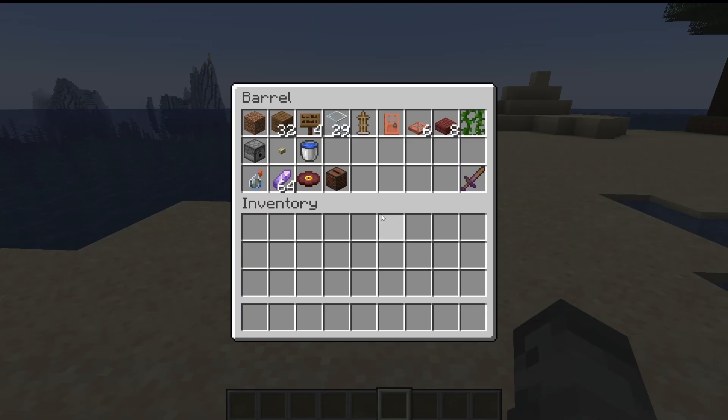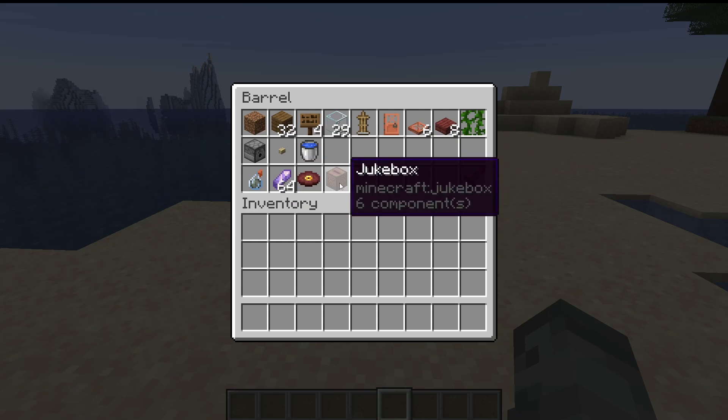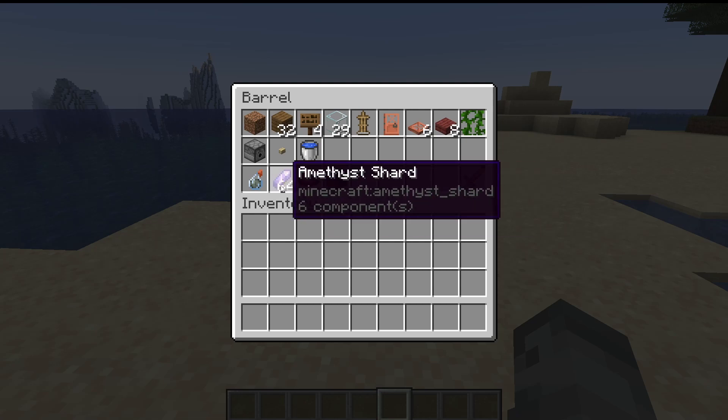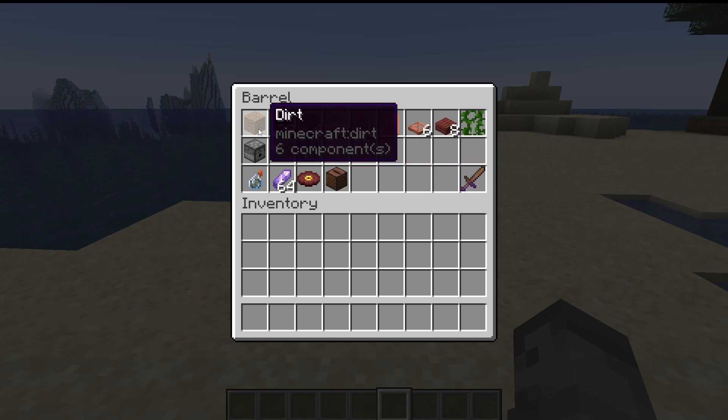In this barrel here we have all the materials that you'll need — not counting the allays. Down here, this is for duplicating the allays; if you have enough you don't actually need these, but they will help you increase the farm. Anyway, let's get into the tutorial now, shall we?